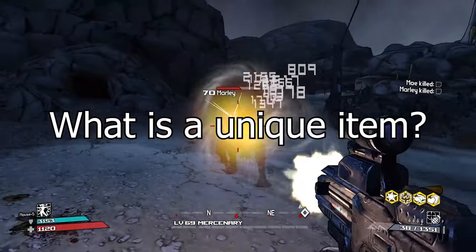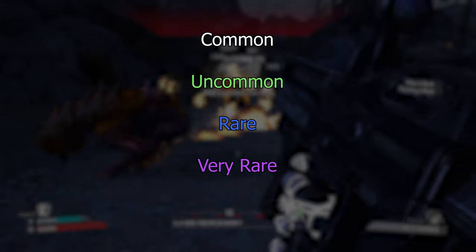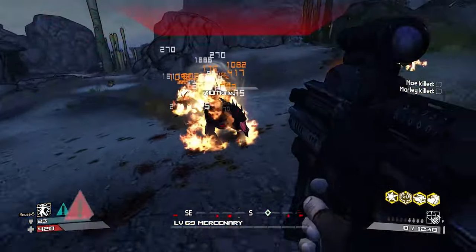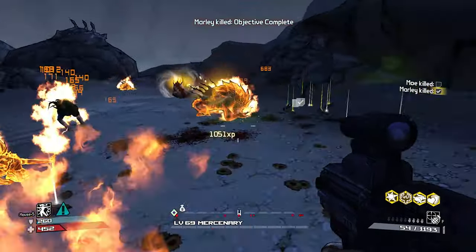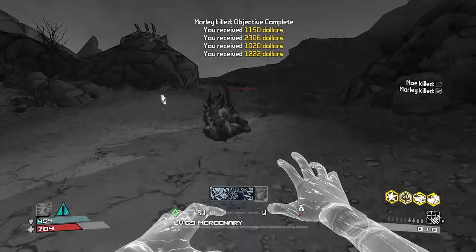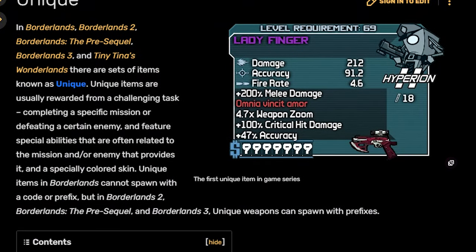What is a unique item? In Borderlands, there are several rarities of item: common, uncommon, rare, very rare, and legendary. Represented with the colors white, green, blue, purple, and orange respectively. But there's also a special kind of item that transcends these ratings, and those are unique items.